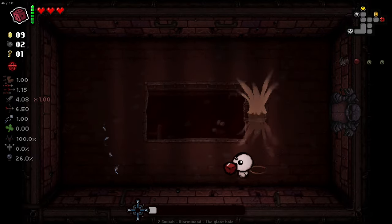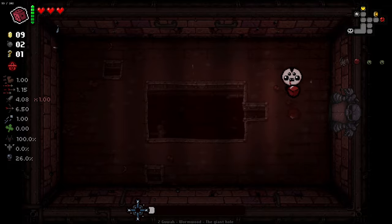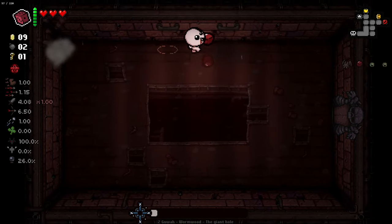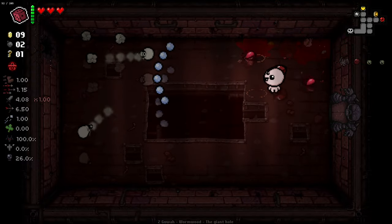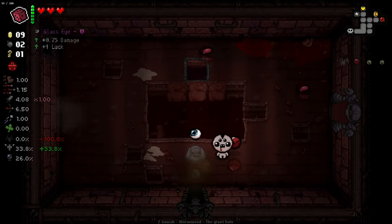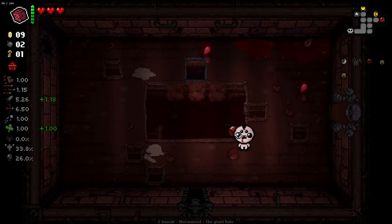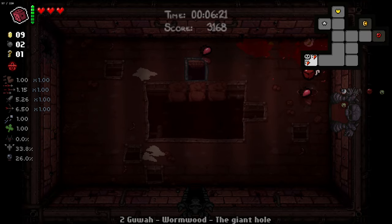I absolutely love doing that to this guy - going for the time and trying to hit his tail. It's a little difficult. I've locked myself off from half of the entire room. Luckily it didn't actually end up mattering. Glass eye is a good item. Do I want to go devil deal here? I don't think I do with only three red hearts - I think I'm going to leave that as is.